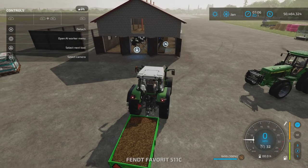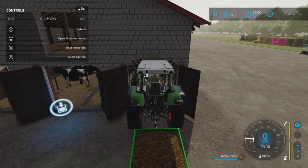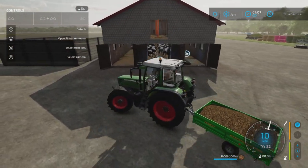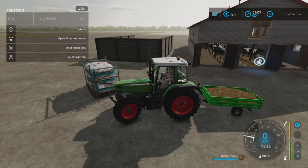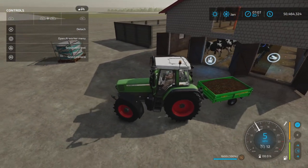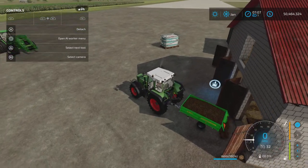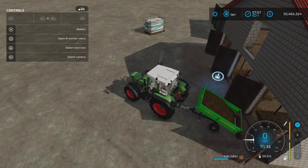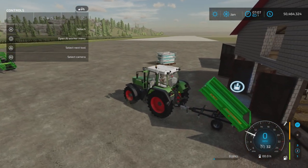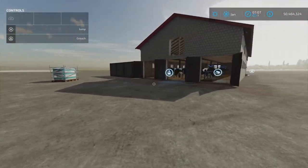Food going in. This small fence tractor does not even fit in there. When they said small doors, they meant small. Let's see if we can get this tiny trailer to back in and give them some food. That would take a number of trips to fill 25,000 liters. Oh, that is nice — I didn't have to go in all the way. The trigger is outside the door, so that's a bonus.